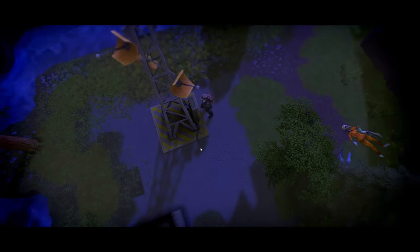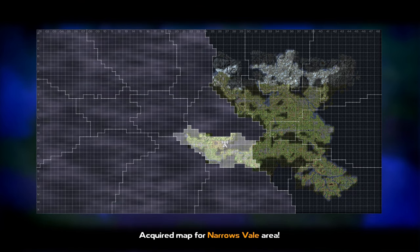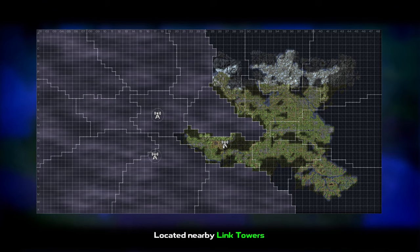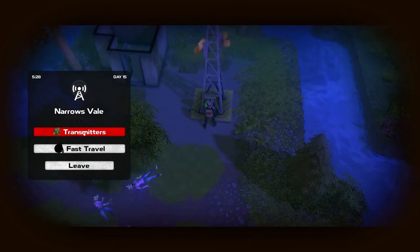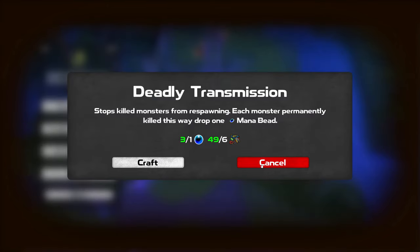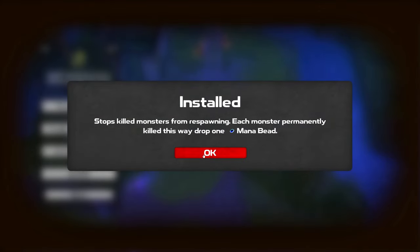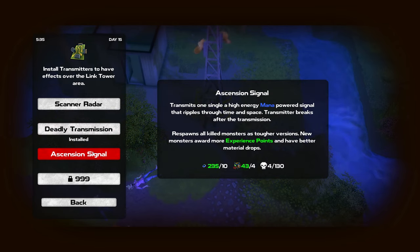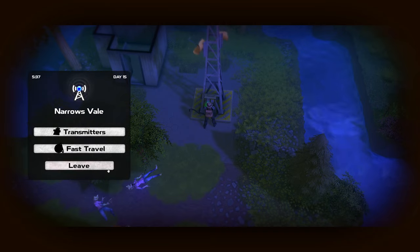Power on — let's see what this shows us. Maybe it'll reveal the whole region so I can find certain things. There are nearby link towers. Transmitters — deadly transmission stops and kills monsters when responding; each monster permanently killed this way drops one mana bead. I got enough to craft that. Acquired signal — I don't need to do any of that.